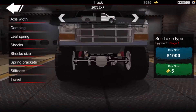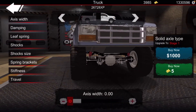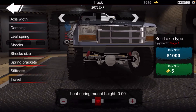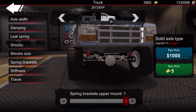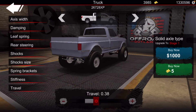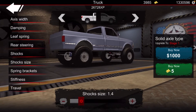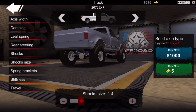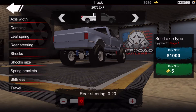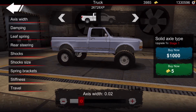If you want, slow down the video to keep up with me, but I'm just going to keep it simple. I'm going to max out the suspension — you don't even need to max it all out, because that's just going to be more money. I would just max everything out: the spring back, packets, stiffness, and then the travel — put the travel all the way up. Keep stiffness normal. Shock size — put them at the max. Rear steering — I'll set that to a little bit, just because that will help you. Dampening all the way up, and then the axis width.